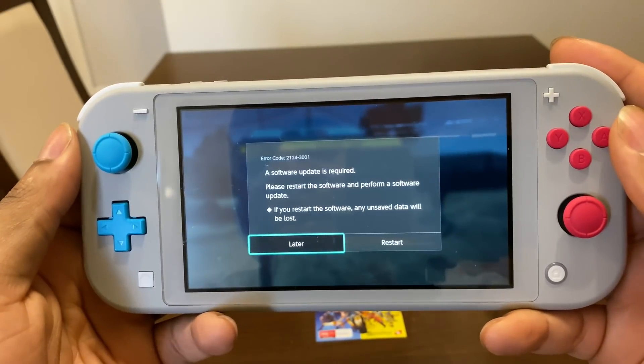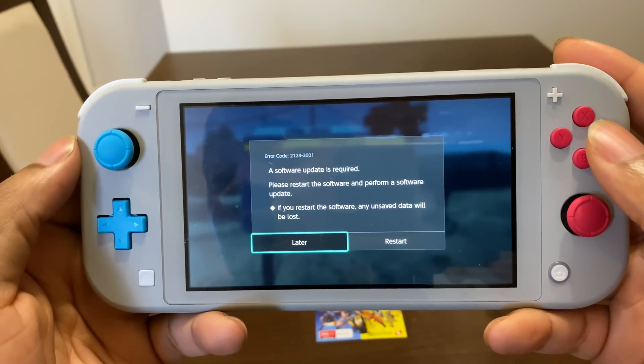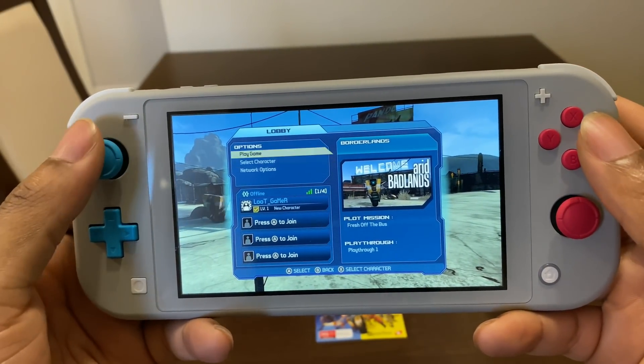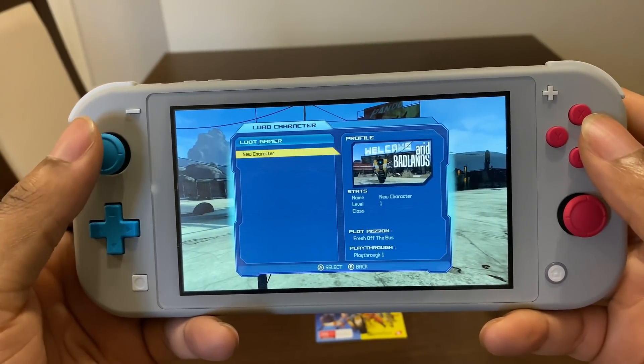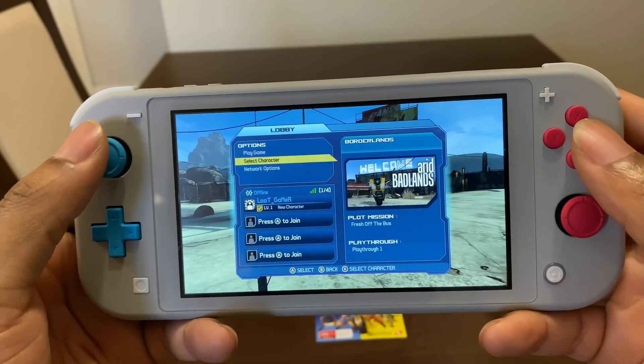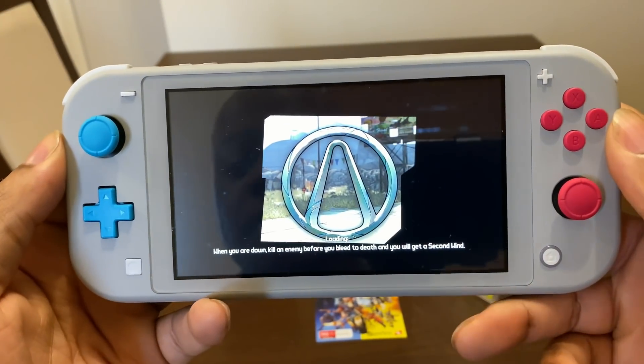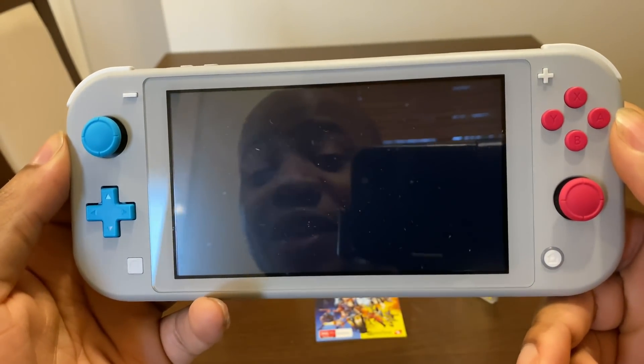Let's start the game right now. We can either update the software or say later, which is fine — I'll say later. Let's select play game. You're also able to select a character — new character. The load screens aren't too bad so far.